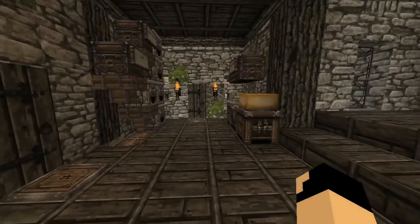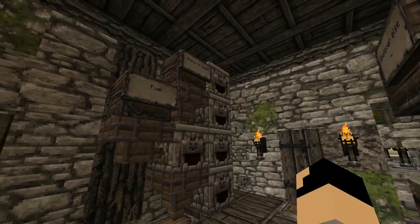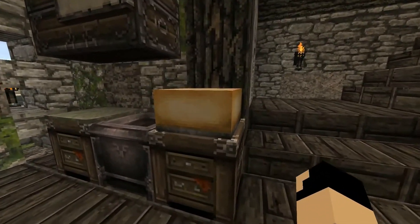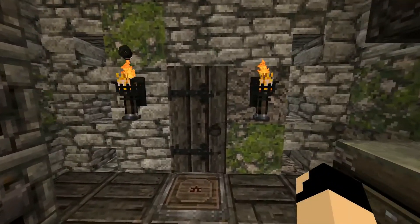This door on the left leads to my personal mineshaft. Most of the stone and ore in Blackground so far came through this door and get transformed with my smelter here. Then there's Zello's workstation. And we do have cake here in Blackground — that's not a lie.